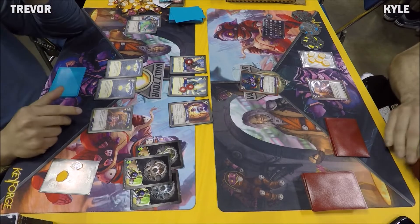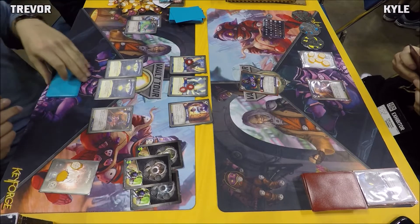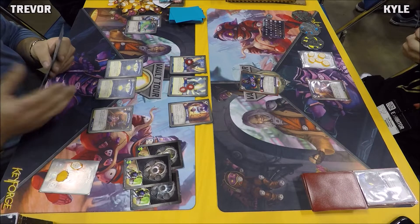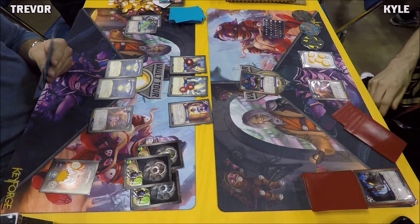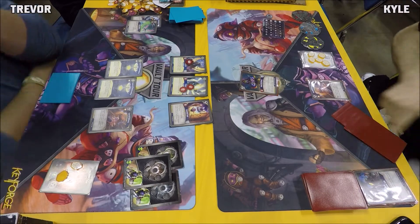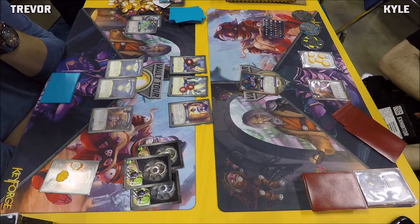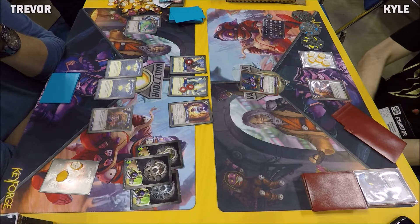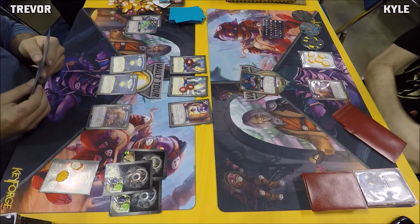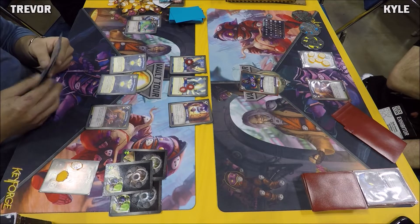Trevor is carefully thinking through his turn, playing it out in his head before committing to a faction. We saw him do this in the last game — I actually watched him do this in a few rounds while I was there filming. Takes the time, thinks it through. You're in a top four game with 35 minutes, so you have a little extra time. Players know their decks at this point and can usually play pretty quickly. Sounds like he's going House Dis.